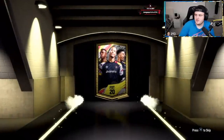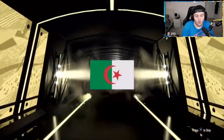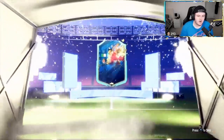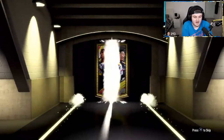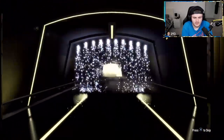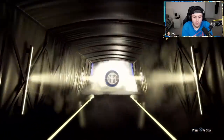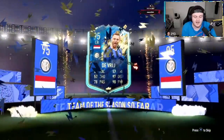Deluxe Team of the Season Pack here — hopefully something good. Big nation, EA, please. You got to see right wing there for a big dub — that is so annoying. Next pack. He's already got a 99 Lewandowski — let's get him a second 99, hopefully. The trolls, man. Slimani and DeVry — the trolls.